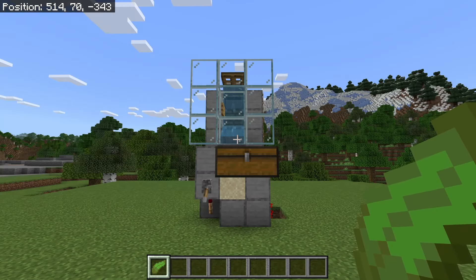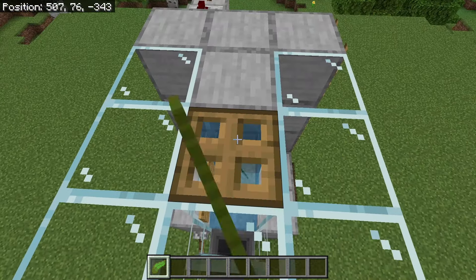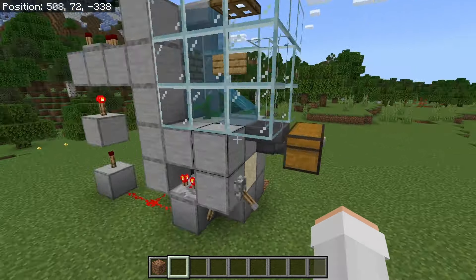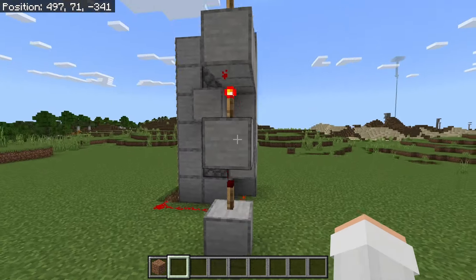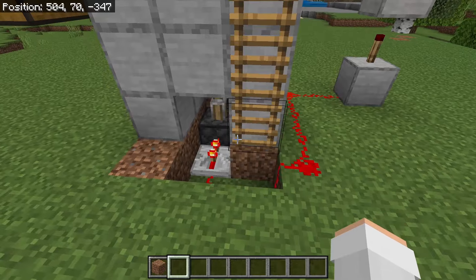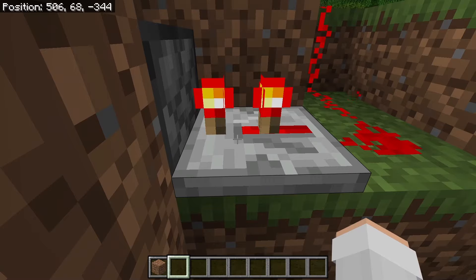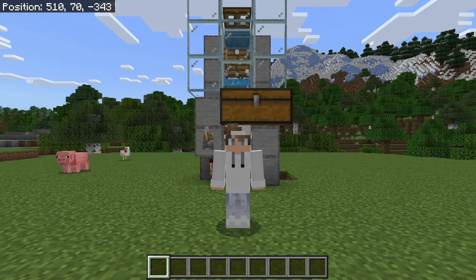If the kelp in this farm ever breaks, you can easily replant it by going up here. If this farm does not work for you, make sure you did all the redstone correctly. That redstone repeater should look like that, this top one should look like that, and finally this redstone repeater should look like this. I hope you all enjoyed learning how to make this simple and efficient Minecraft Bedrock zero-tick kelp farm. Please like, comment, subscribe, and check out my other Minecraft videos. Thanks for watching.